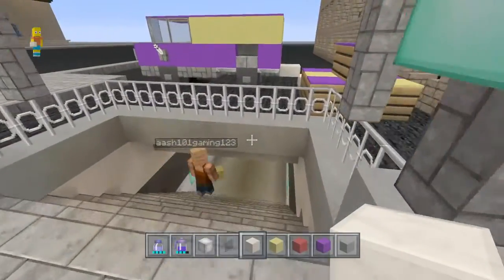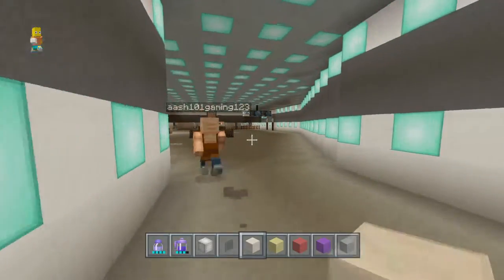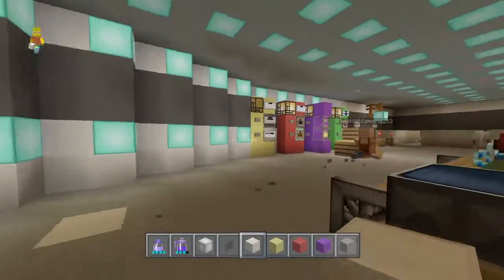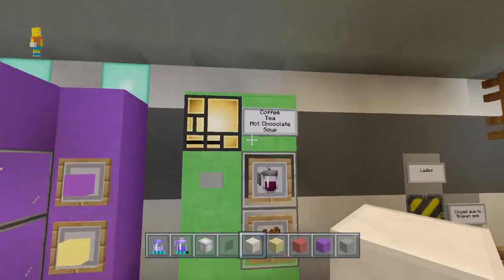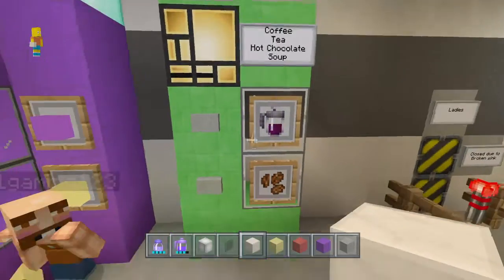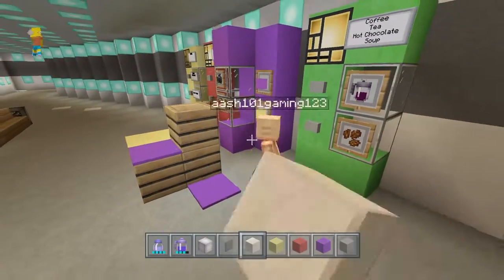Down here there's one thing I forgot to show you — Ash is taking me to it. And that's this one here: coffee, tea, hot chocolate and soup. Yeah, Ash is doing a bit of a dance there.